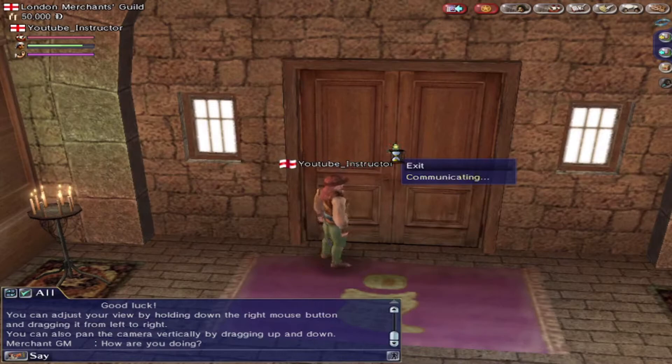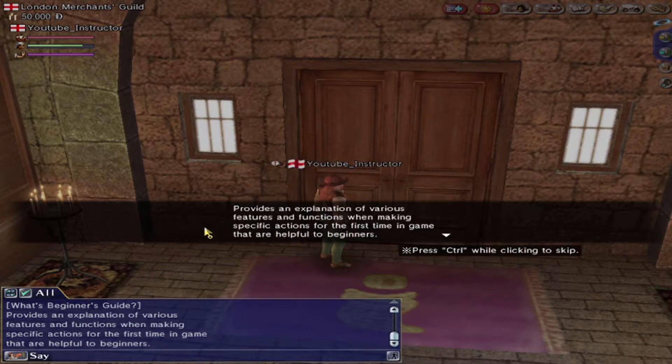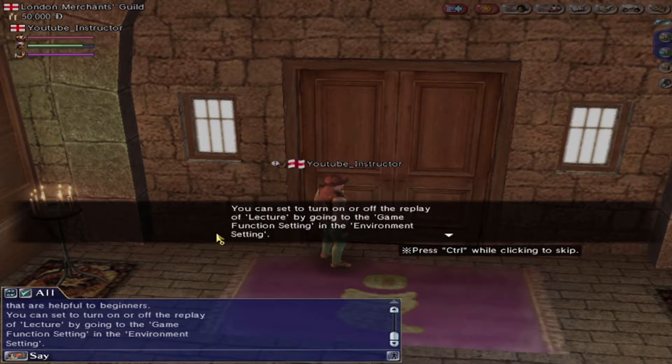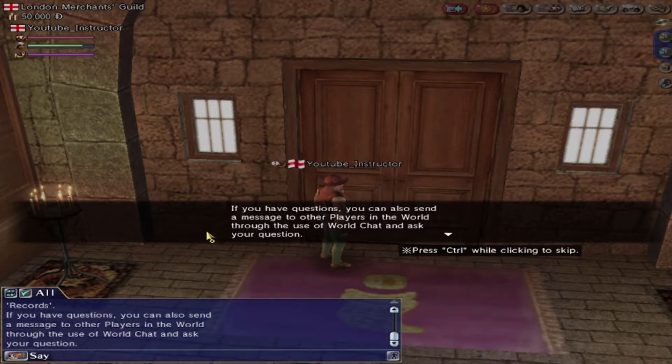So we're going to go to the exit. You will get a lot of pop-up stuff when you first start out. It will become annoying, but it is important that you do read it. So we've got a beginner's guide covering specific actions for the first time in game. You can turn on or off a replay of lectures. You can always check the lecture through the sailor's guide in the records, so if you do get stuck you can always look in there.